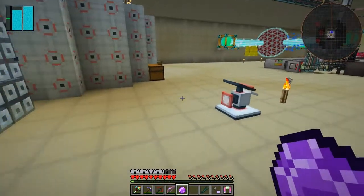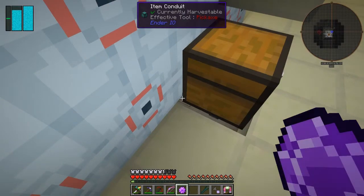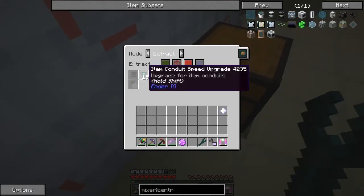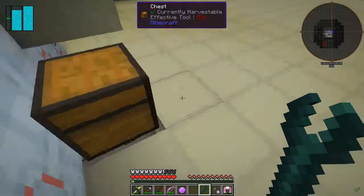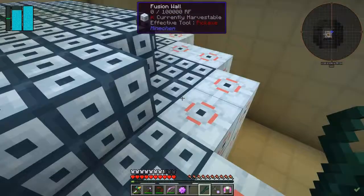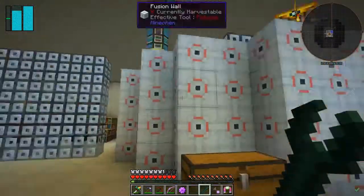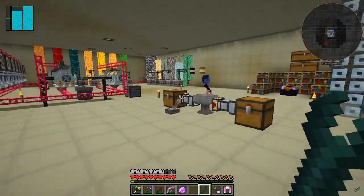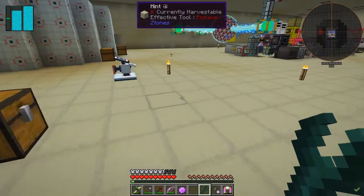The automation to get it out is from underneath via an item duct. If I shift-left-click you can see I've got a stack, an item upgrade which is producing things out by the stack and it's always active. The other thing I've done is put chandeliers on top - chandeliers prevent mobs spawning within a 16-block radius, so there are no mobs going to spawn inside it. That's what that's all about.